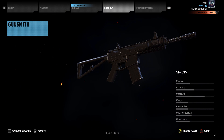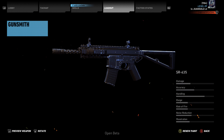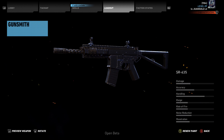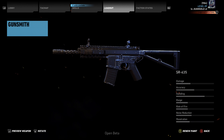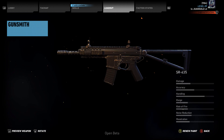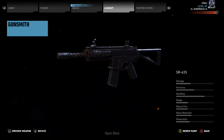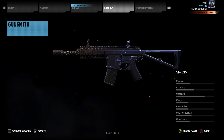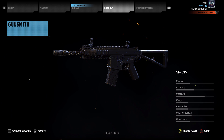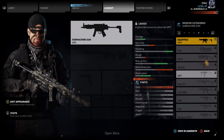Next we have the SR-635. I'm kind of surprised this isn't in the assault rifle class because it behaves a lot more like one — damage is very good, accuracy pretty decent, handling is pretty good. Range is where you can tell it's a submachine gun. It kind of reminds me of an M27, and it even kind of looks like the SIG 226. Rate of fire is very low for a submachine gun, which makes it interesting. It has very high damage, so it's going to be an interesting one to test.